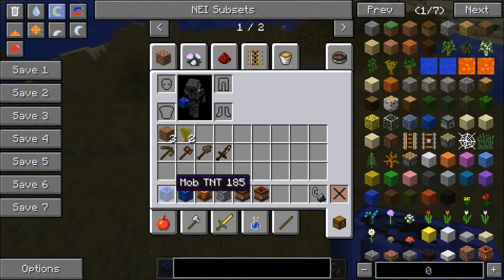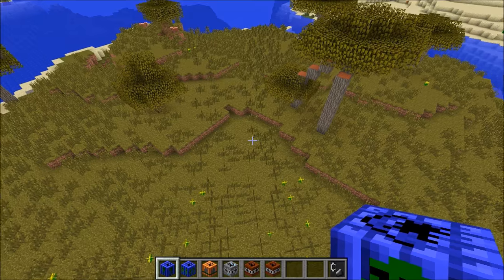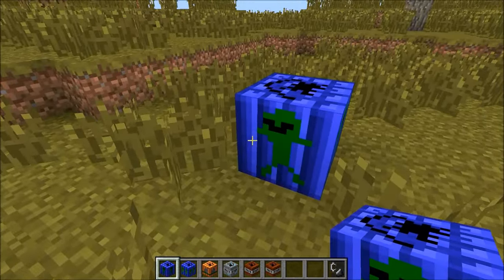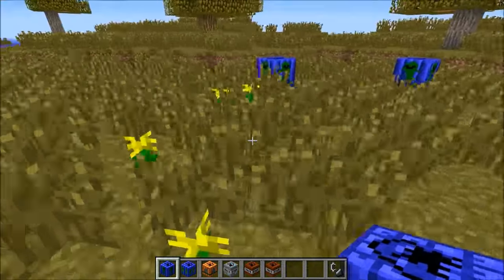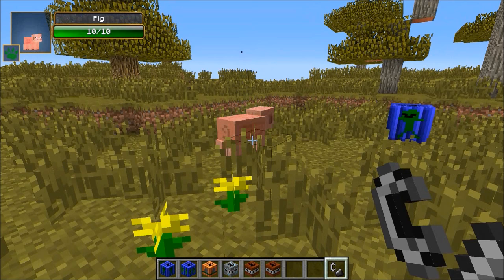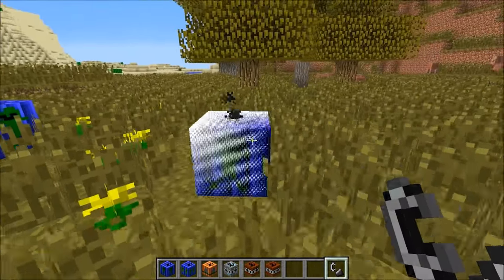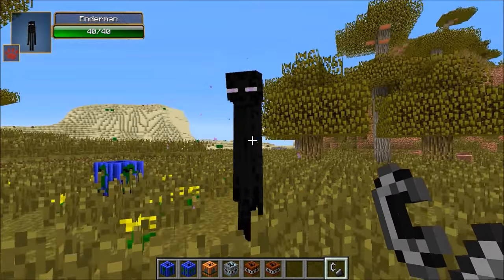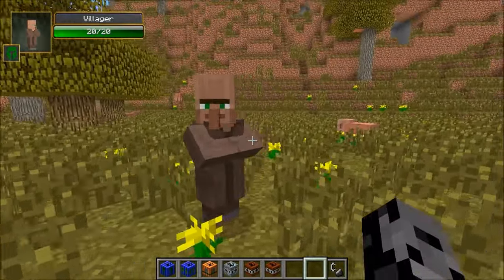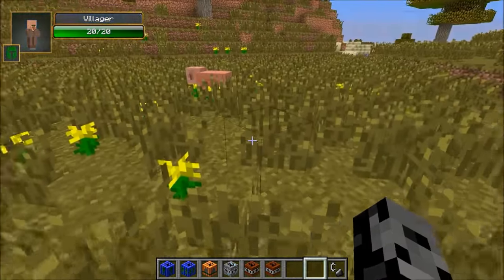Now we're on to some weird stuff, guys. This one summons in a mob — it's called Mob TNT. To make it, it's going to be rotten flesh, bones, and TNT in the middle, and you get four of them. So maybe we should light four. I got a pig — a happy pig. A cow — I'm getting all animals. Oh, we got an enderman. And a villager! This could be like good for starting your own village. 17 wool for an emerald — that's not that bad compared to usual. You're getting smarter.